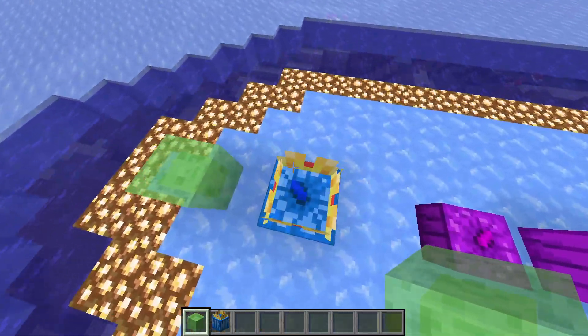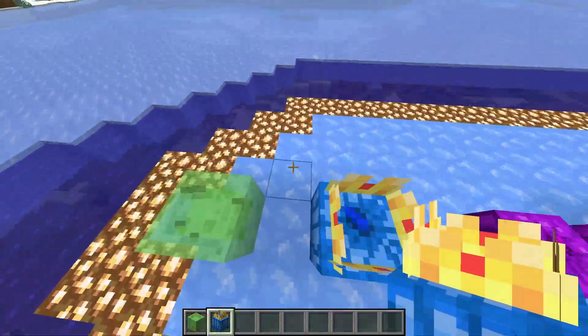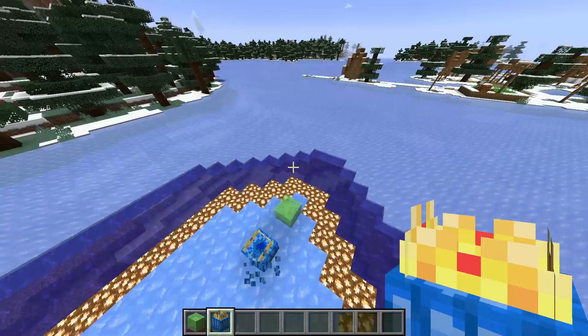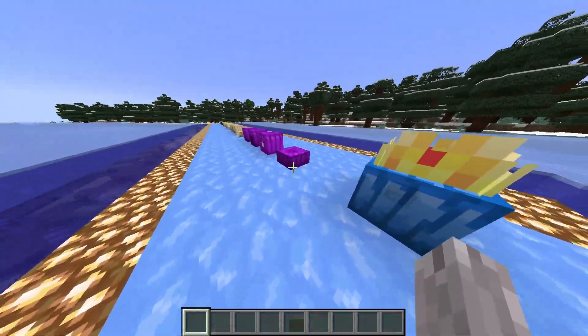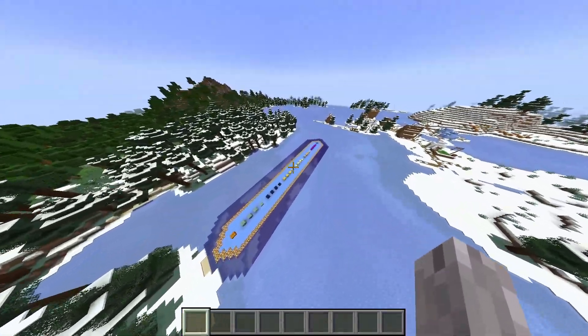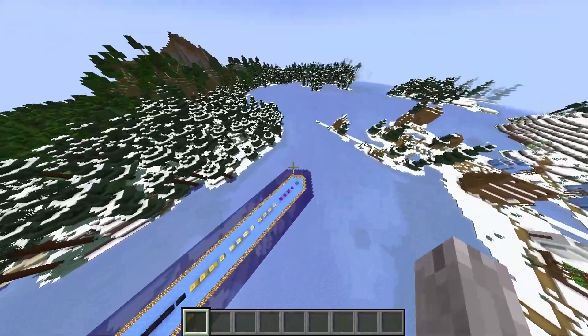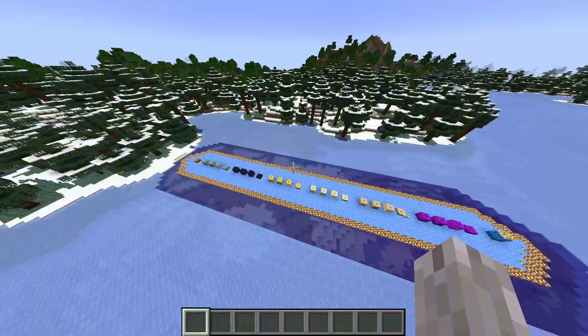The Pumpkin O'Slime is actually even more bouncy than a regular slime block. I'm not 100% sure about its redstone capabilities or if it has any unique uses — you'd have to check that out yourself.